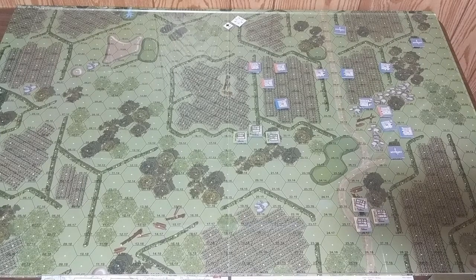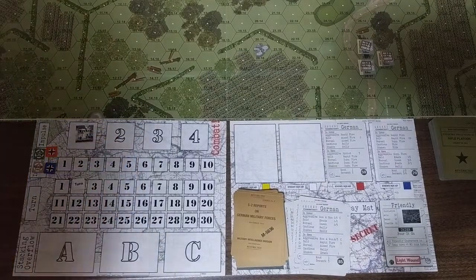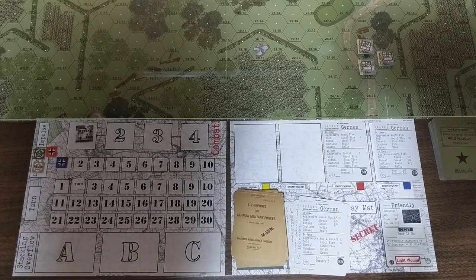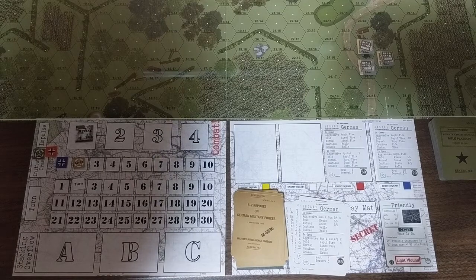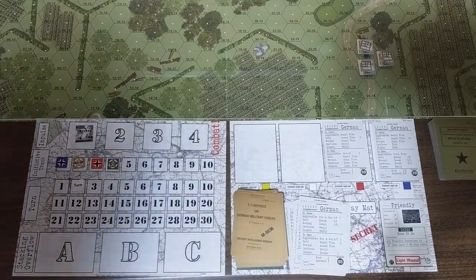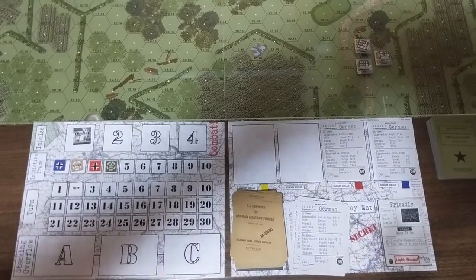Now we set up the initiative track. The order for the four impulses this turn is: Blue Team first with 29, Baker Team second with 42, Red Team third with 59, and Charlie Team fourth with 62. That's the end of Step 3. We now move on to the action phase.